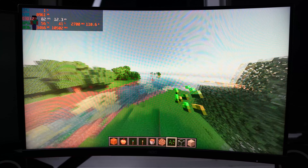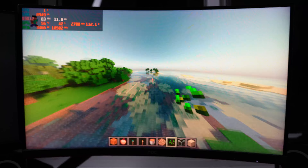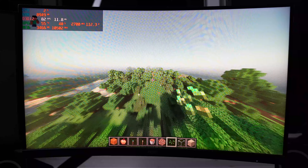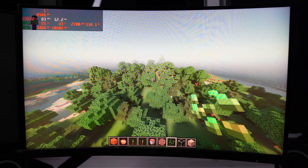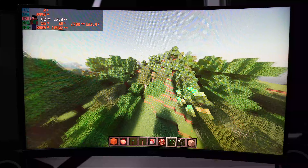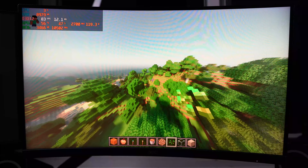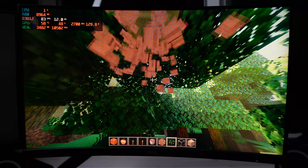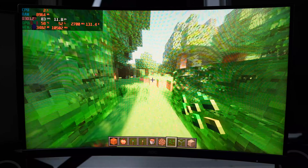First up is Minecraft RTX, and we're immediately getting more FPS — 83 compared to the 45 to 50 we were getting before. That's a significant increase of around 60 to 70%, and it makes the experience actually quite enjoyable and playable. With these frame rates you can genuinely tell that RTX is turned on and it looks great.